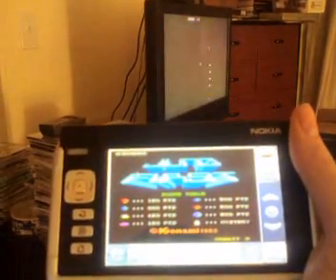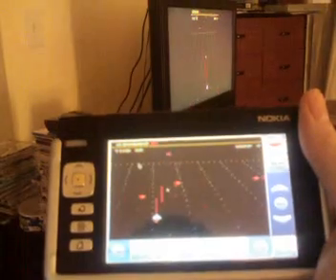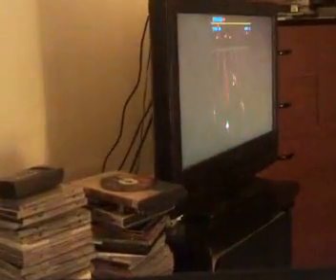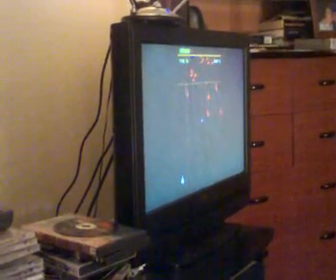This is MAME in monitor mode. I've triggered the monitor mode using a command currently in the web admin, although there will eventually be a button for it. As you can see, you have Juno First playing here on the TV. I'm trying to add a particular feature so that whenever you go into monitor mode it will show a pop-up on the screen here.